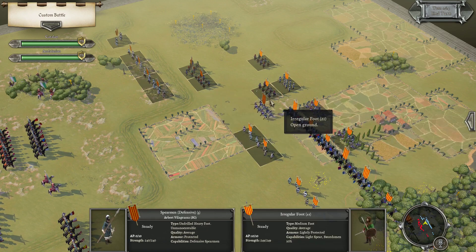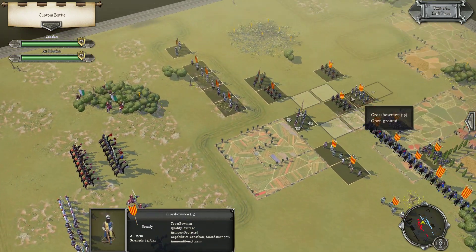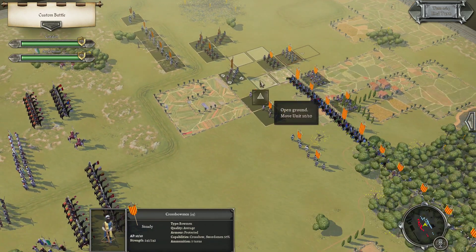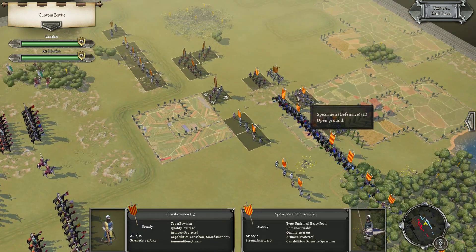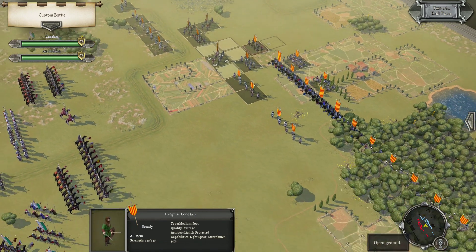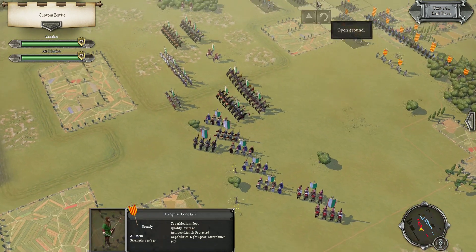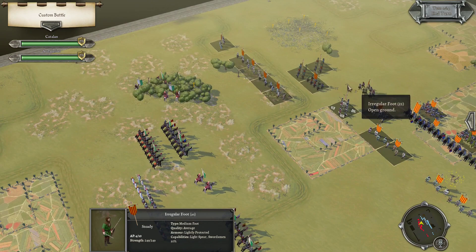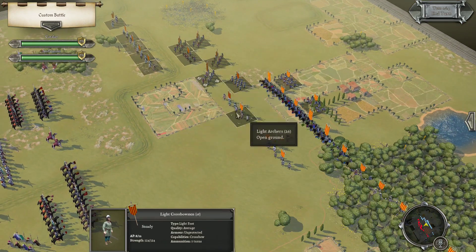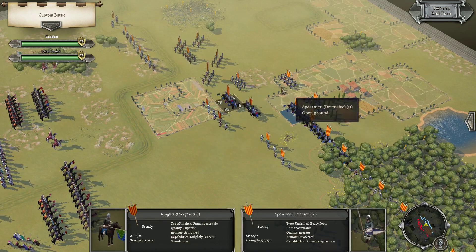Command on the defensive spearmen. Extend the line, I suppose. Push the crossbowmen forward. I have to shield these irregular foot — can I get any of them out of here? Nope. So we'll try to shift them around as well, and then inch forward here so that we can push with the knights.